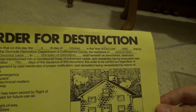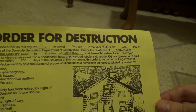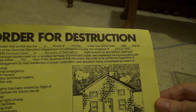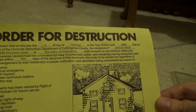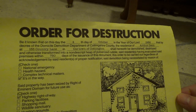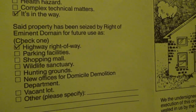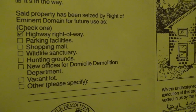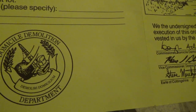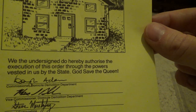...shall herewith be demolished, destroyed, and otherwise transformed into a nondescript heap of pulverized rubble. Said residents having evacuated said premises within 750 days of the issuance of this document, this order to be carried out regardless of acknowledgement by said residents of proper notification. Said demolition being necessitated by reason of — check one. National emergency? No. Health hazard? No. Complex technical matters? No. It's in the way. Said property has been seized by right of eminent domain for future use as: highway right of way, other obstinates or parking facilities, sewing mall, wildlife sanctuary, hunting grounds, new office aisles for Domicile Demolition Department, vacant lot, and other. And then you have your little logo there — 'Demoliri Domicilium.' We, the Undersigned, do hereby authorize the execution of this order, through the powers vested in us by this date. God save the Queen.